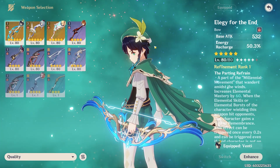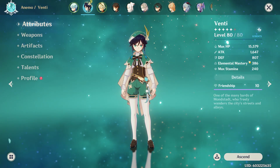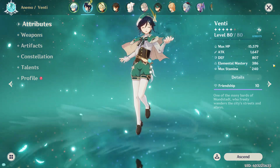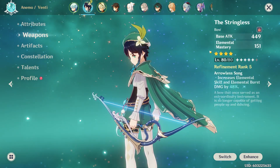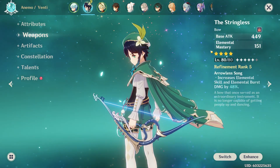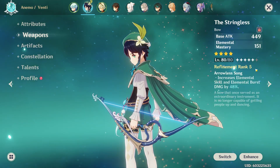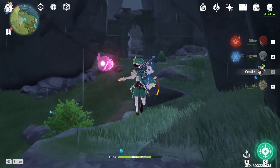Let's go ahead and switch to the Stringless. With the Stringless my attack is 200 less and my elemental mastery is at 386. Keep in mind: with the Elegy of the End's passive up — which is basically almost all the time — my elemental mastery is going to be higher than the Stringless, even though the Stringless is supposed to give higher elemental mastery as a substat. What makes Elegy of the End so good is it gives the highest energy recharge, and with the passive up it gives the highest elemental mastery. What makes the Stringless really good is it increases elemental skill and elemental burst damage by 48% — but mine is at refinement 5, so keep that in mind; we're comparing a refinement 5 weapon to a refinement 1 weapon.